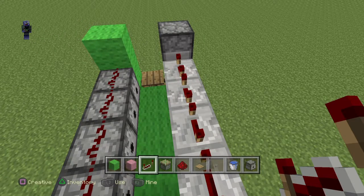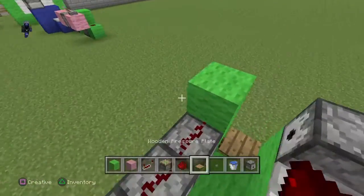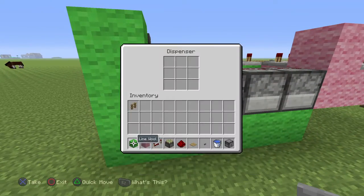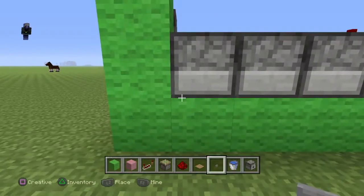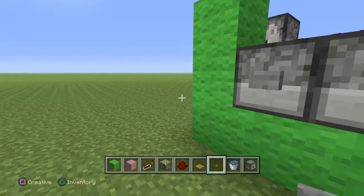This is actually kind of confusing — I totally forgot about this part. But you want to put a button on the side right here. Make sure you crouch and put a button on the side. It should be looking like this.